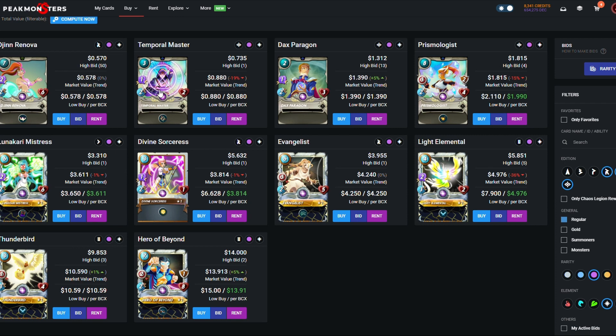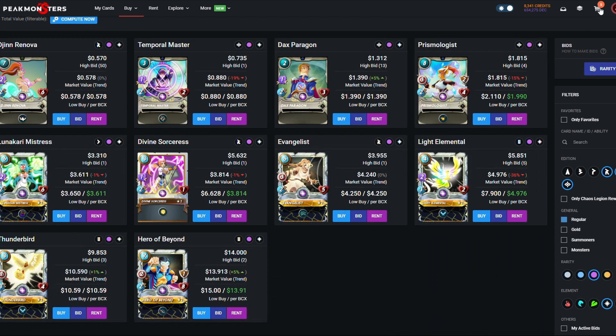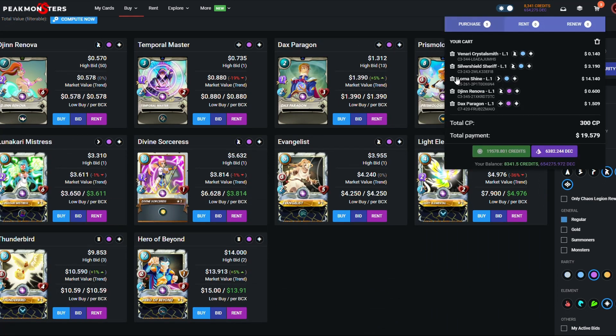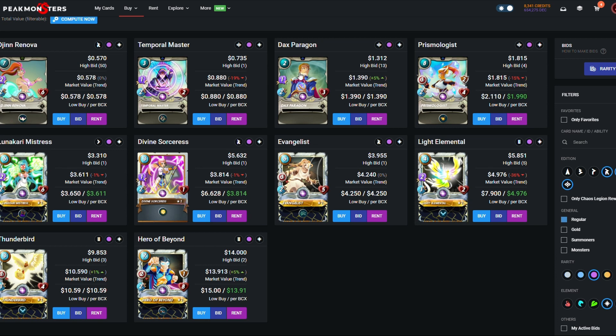Temporal Master I don't like — it has recharge, which I hate, and its HP is too low. Dax Paragon is way, way better, so I'm picking up a Dax to use as a position two. We've spent quite a bit already so I have to take out Lurashine. Dax is a really strong position two and pairs really well with magic. If you want to commit fully to magic you'd keep Dax; otherwise you might swap him out depending on your build.